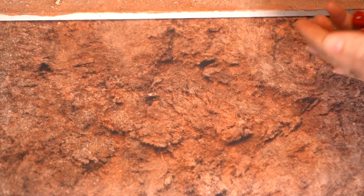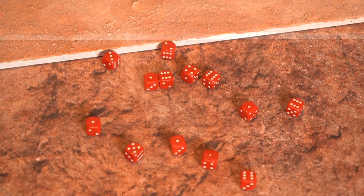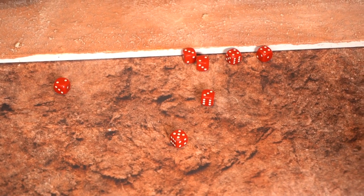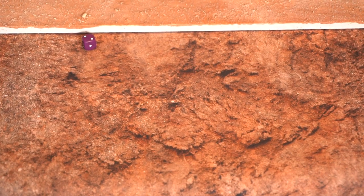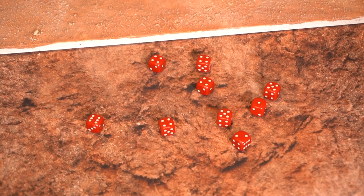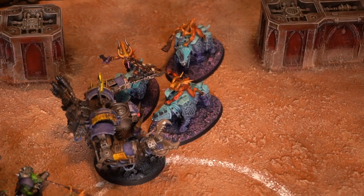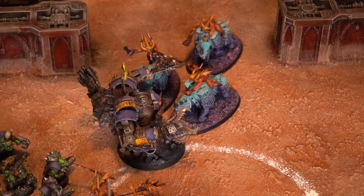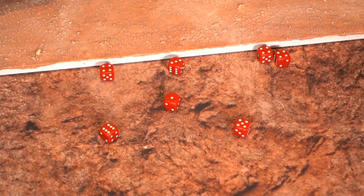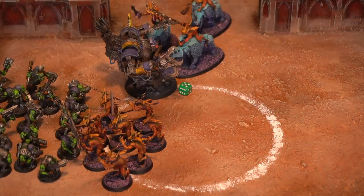The Deff Dread's 3+ save goes to a 6+. Now rolling for the Juggernaut's Bladed Horn attacks, hitting on 3+. Because of their Devastating Charge special rule, I get to add 2 to the strength of these attacks, bringing me up to strength 7, which equals the Deff Dread's toughness of 7, so I'll need 4s to wound here. These attacks are AP minus 1, so Guy will need to make a 4+ to save. He saves 3 — only 2 go through.